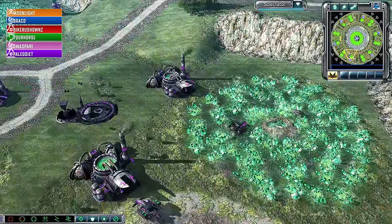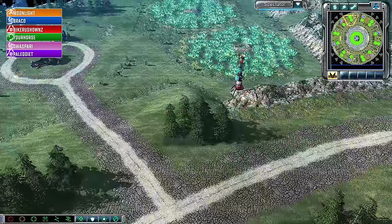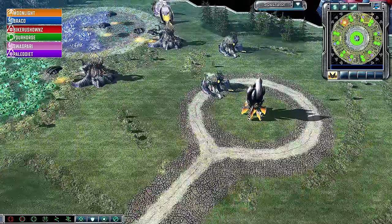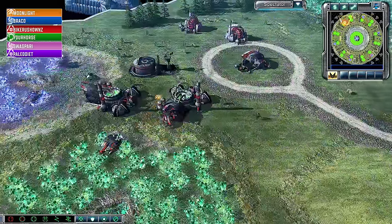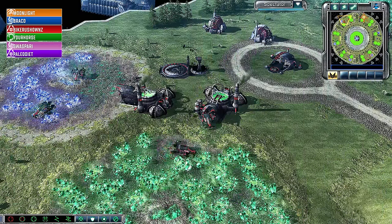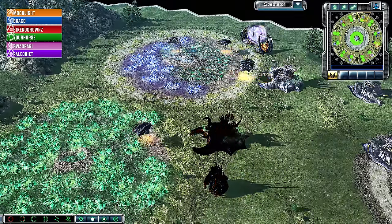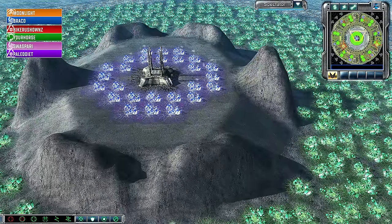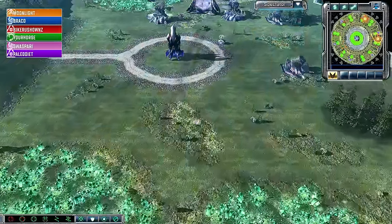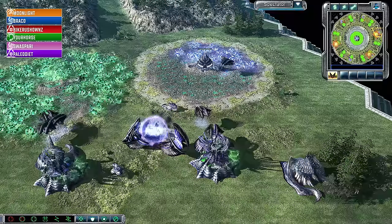Bike Rush Owns is perhaps the standout player, but Moonlight, Brocco, and Paleo Diet could all be smurfs of people you might recognize — maybe Drive or Futurama or even Dirty Dutch — or they could just be folks we're less familiar with. Everyone does start with blue tiberium, which is something to note — a big cash boost at the beginning. In the center there's also a little blue tiberium, but it's kind of awkward to retrieve.